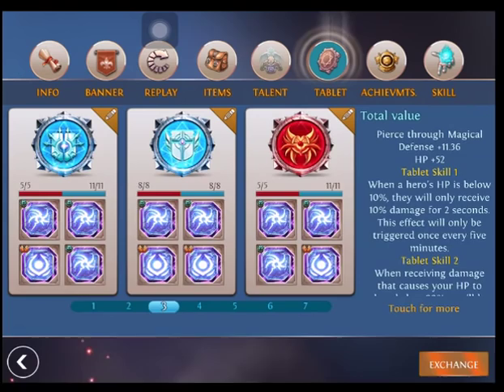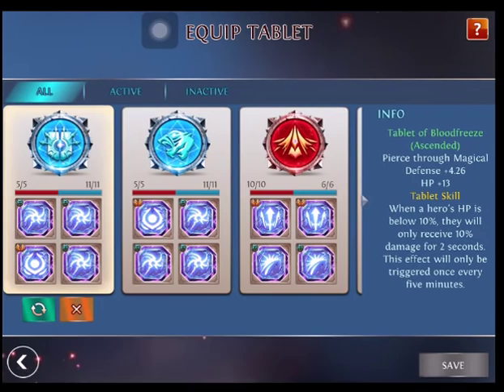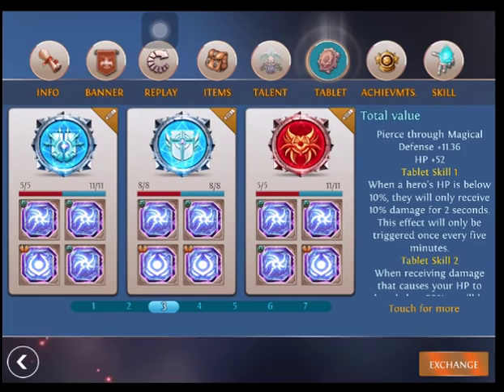For inscriptions, I use one of three different types. Blood Freeze Tablet is one of them. Pierce through magical defense is my number one because you want her and her shadows to do as much damage as possible. I also like using an HP inscription for the other slot because it keeps her alive until you can pick up that defensive item, the Helm of the Vine Favor.